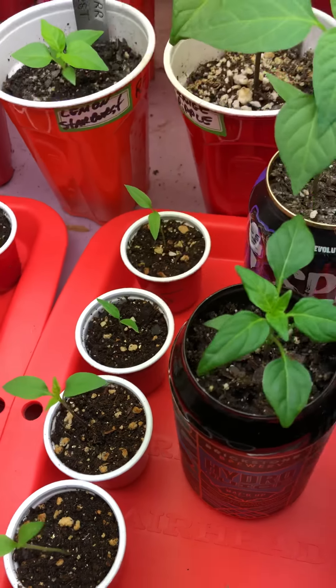Got some habanata — probably about five of those going. There's a maruga scorpion cross with bohemian goat — I got two plants of that. There's another white peach, a reaper, and this is an orange long tail scorpion. Got yellow scorpion, pepper string, and there's some charcoal champion — I think I got about three of those going.